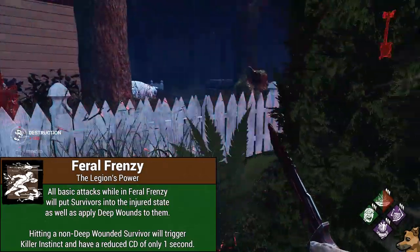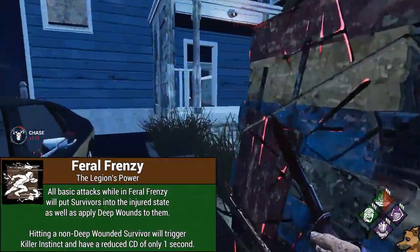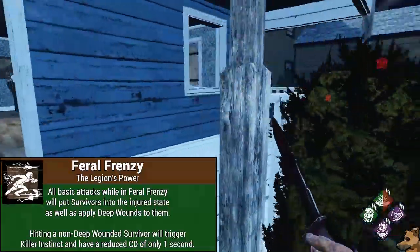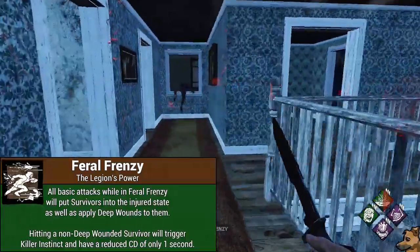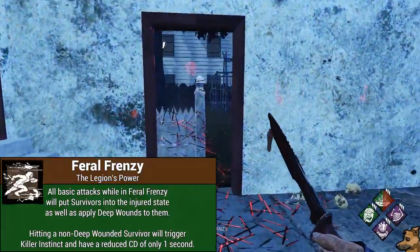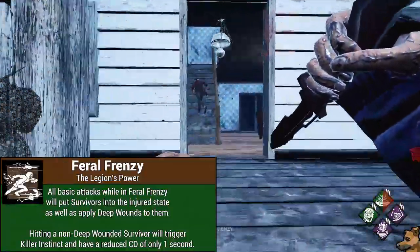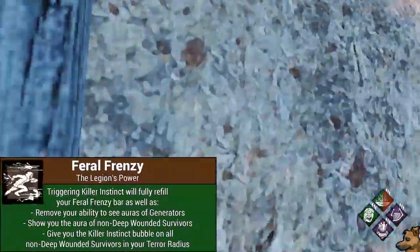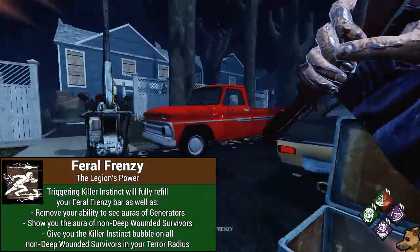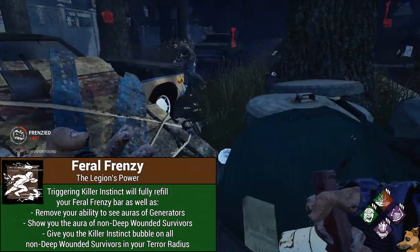All of your basic attacks while in Feral Frenzy will only injure and apply deep wounds to survivors that you hit, meaning that as long as you are in Feral Frenzy, you are actually unable to down any survivors by hitting them. If you hit an injured survivor while in Feral Frenzy, they will remain injured and instead just gain the deep wounds debuff. The same applies to any survivor that may have the exposed status effect, meaning you cannot down a survivor no matter what in Feral Frenzy. Anytime you hit a survivor who doesn't already have deep wounds, your power bar will completely refill up to 100% and you will trigger Killer Instinct. This attack on a non-deep wounded survivor will have a shortened cooldown of only 1 second compared to the normal 3 seconds for most killers' basic swings.